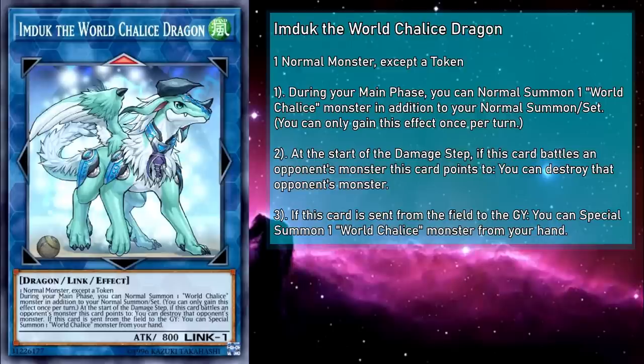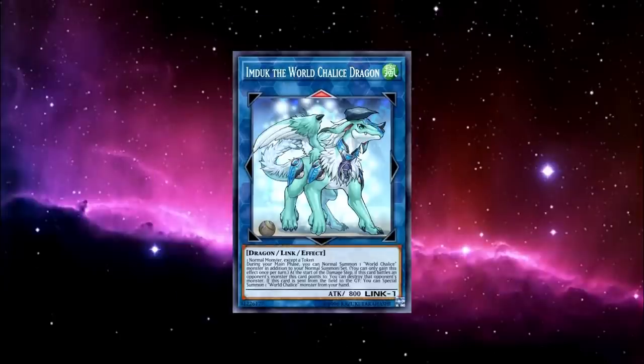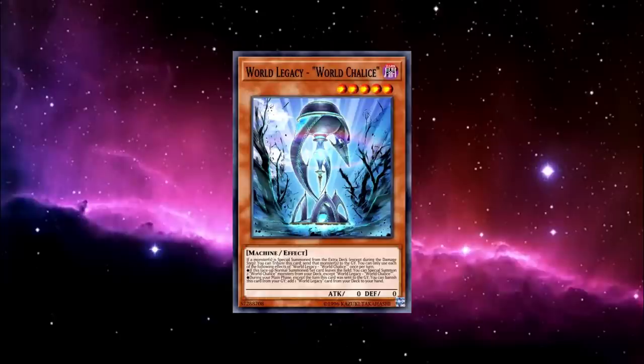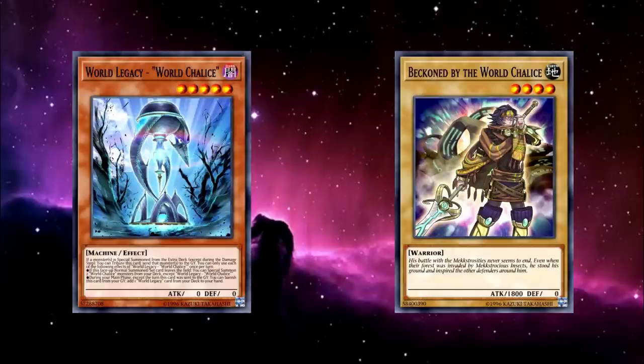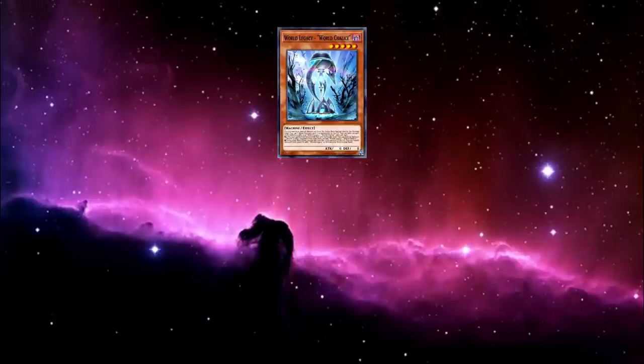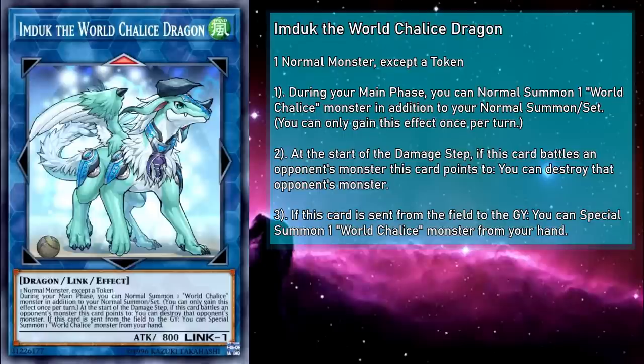Remember how Chalice is a bit difficult to summon being a one-tribute monster? As it turns out, it's actually stupidly easy. Just take any of your normal monsters, even an off-theme one, turn them into Imduk, and now you can tribute Imduk for the summon of Chalice. Bonus: this will trigger Imduk's summon effect to get another monster out of your hand. At this point, you can Almirage the Chalice away, or if you got the extra summon from Imduk, you can make a Link 2, which will then trigger Chalice's grave effect. This card is amazing and is going to be a huge part of your best combos.